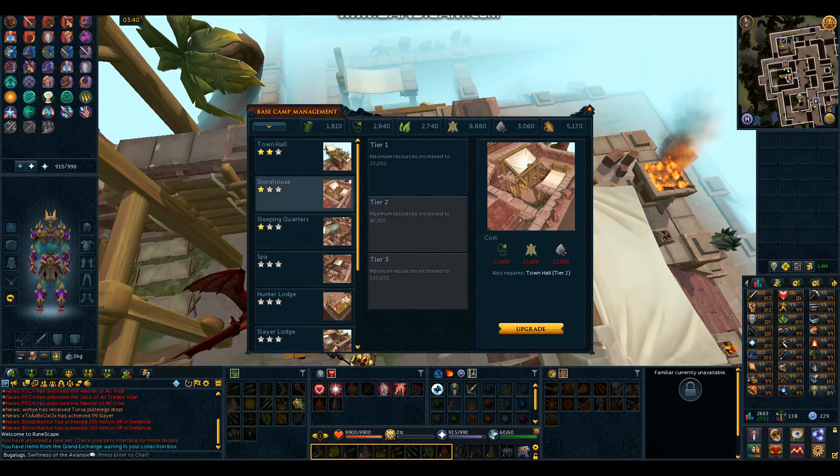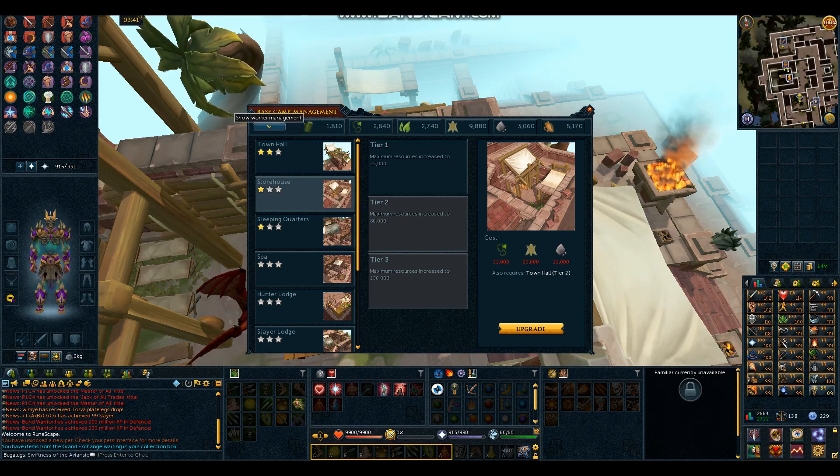Now we can move down to our Storehouse, which requires 22,000 vines, 22,000 hide, and 22,000 stone. I'm going to go up to Show Worker Management and put workers on resources. I'm not going to put 5 on vines right away because I have more hide than I do stone and vines. So I'm going to put 5 on vines and then 5 on stone.